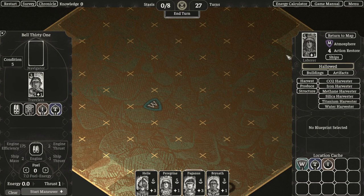First, we'll assign an exile to the laborer position on the planet and bring the resources that we had carried with us, which will allow us to start building.